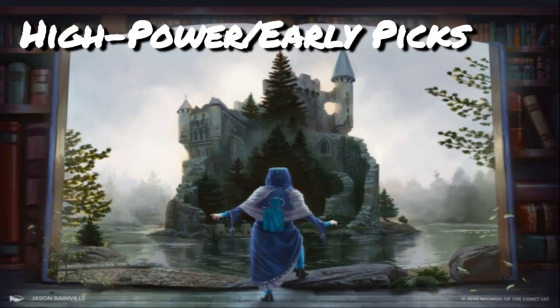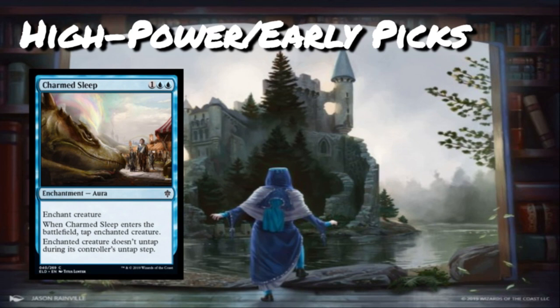Moving into our high power level cards. Starting us off is Charmed Sleep — one blue-blue for a common aura. The enchanted creature taps and doesn't untap during its controller's untap step. You might know this as Claustrophobia — it's the exact same card with different flavor. It's pretty good especially in a set that cares about auras, though it's bad against blue decks that can blink or bounce their own creatures. Against big green decks, big red decks, or something like a lifelinker from black, this is a great way to just stall a creature. Charmed Sleep is blue's best common option for taking care of creatures.